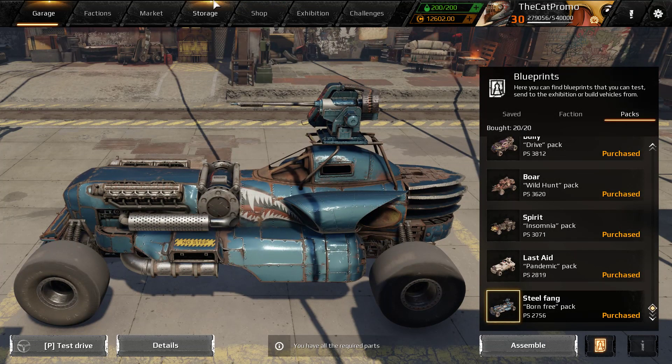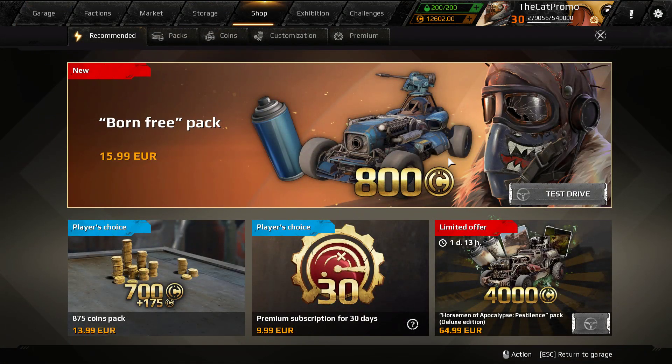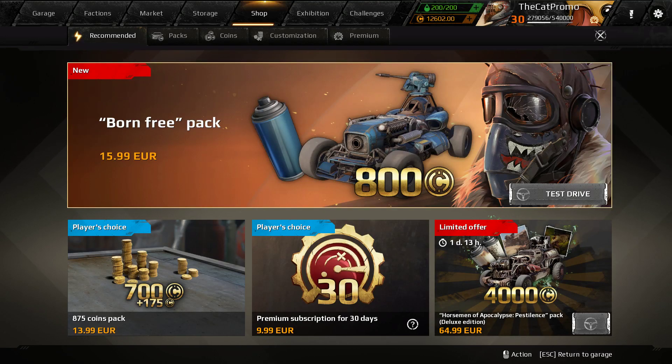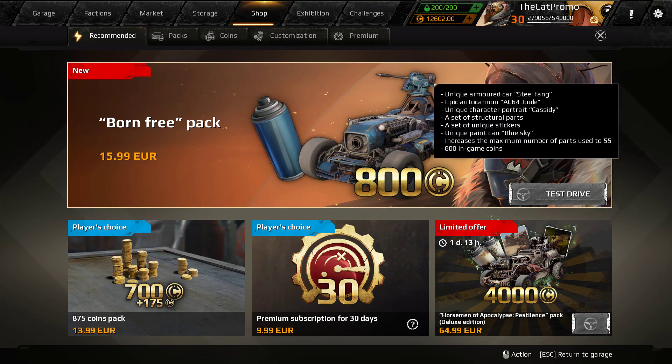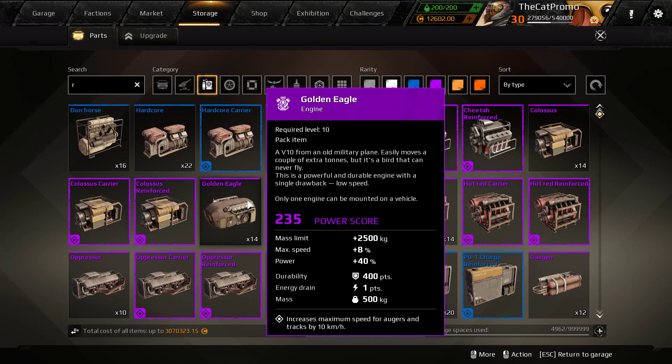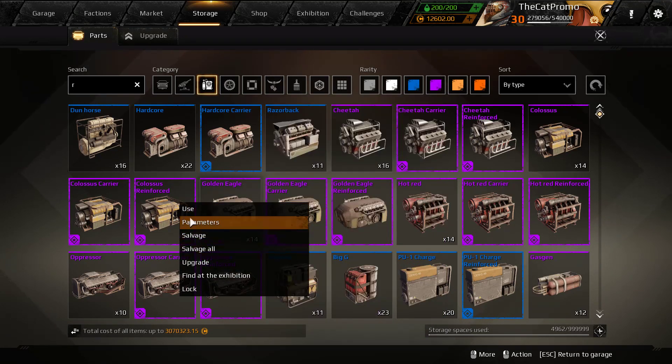So to get into it, the Born Free Pack is a new pack that goes for 16 euros. You get 800 coins alongside with it, and you get this vehicle which includes one epic autocannon called Jewel, as well as the Golden Eagle engine, which was previously obtainable but you couldn't really get it up until now, ever since the Born to Fly Pack got removed from the store. So it's kind of nice to see the Golden Eagle return.